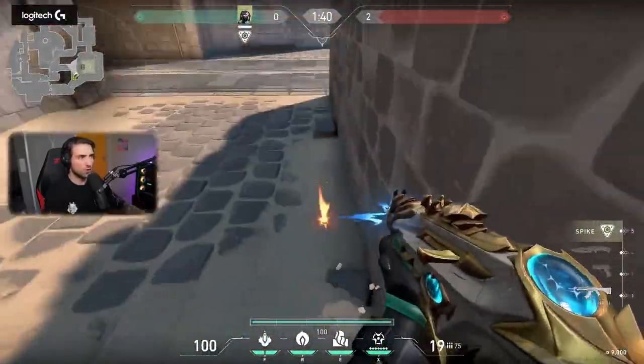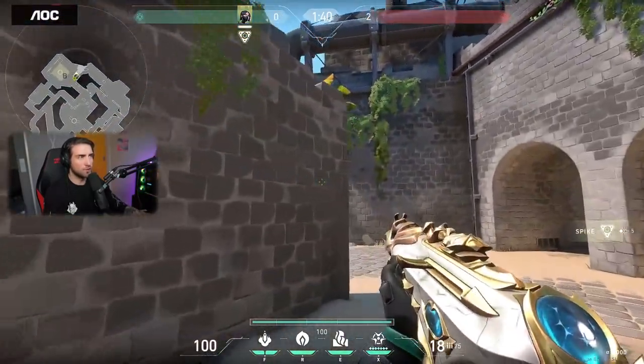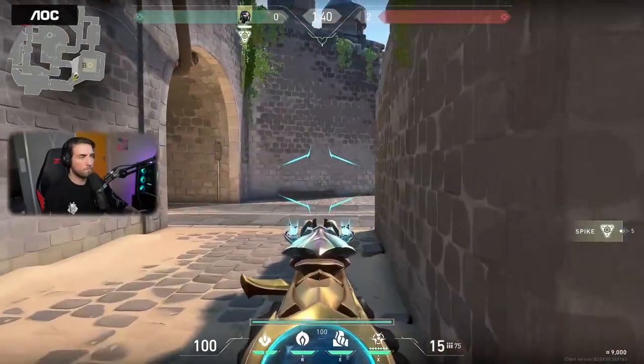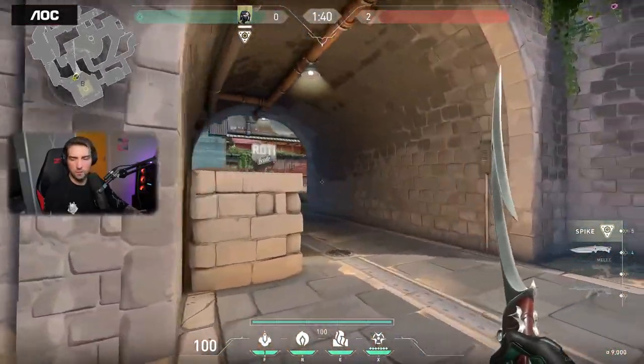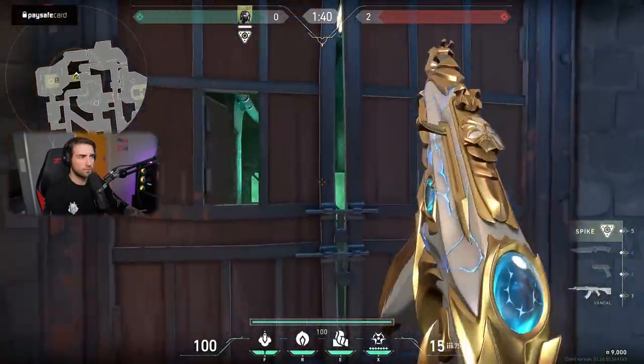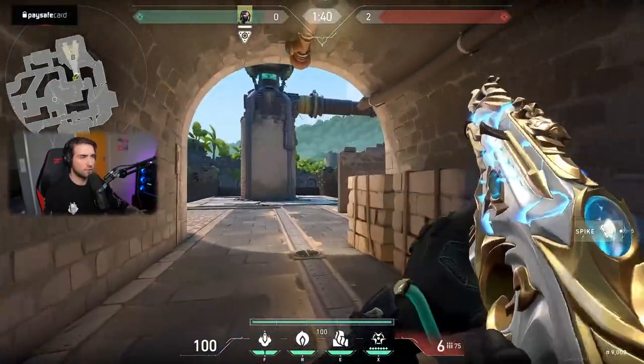So a Sage wall will be here, so you can boost yourself and shoot from here, right? Interesting. More raiding knight over here. And this is mid — wait, wait, wait.